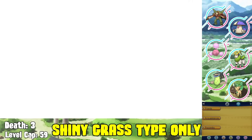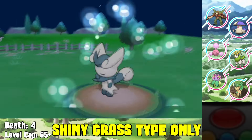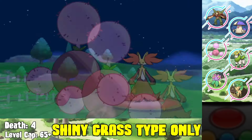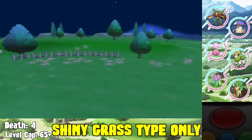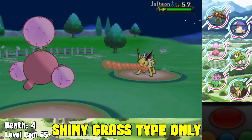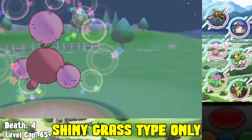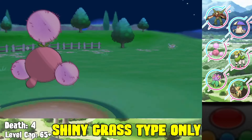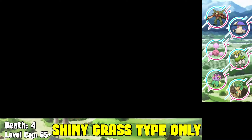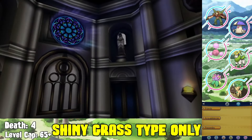We face our rival Serena again at Victory Road. Jumpluff is an absolute monster here - Swords Dance plus Acrobatics knocks out everything except the Jolteon, which gets Bullet Seeded down. We beat Serena super easily without losing a single Pokemon, then we move out into the Pokemon League to face the Elite Four.